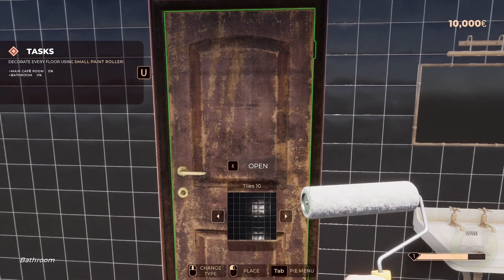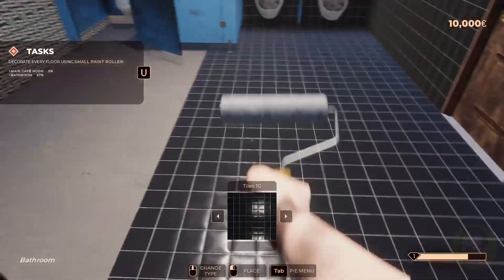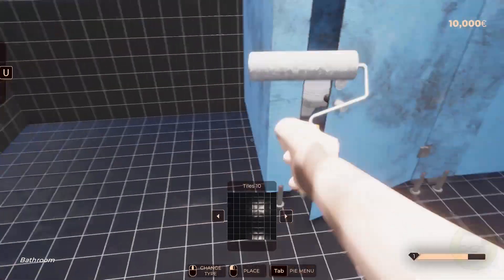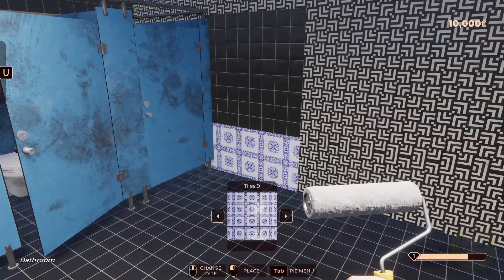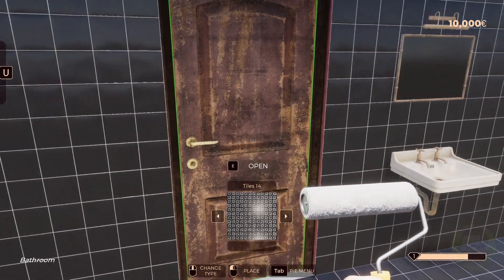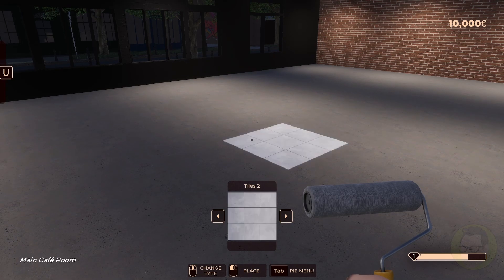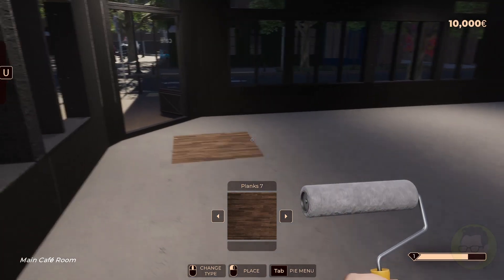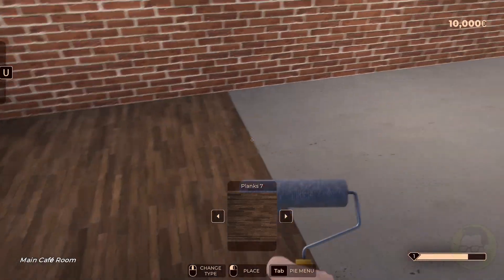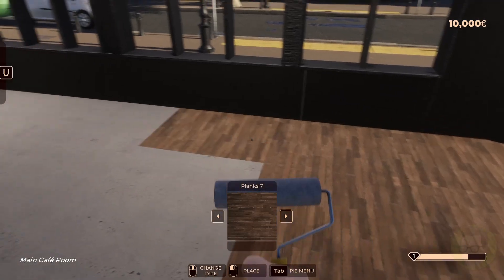Now it wants us to decorate every floor using the small paint roller. Bathroom floor as well - we're going to black tile through here as well. It's all going to be black - it's the poo vortex. Out here we are going to go timber. Yep, planks - definitely planks. Looks like we accidentally planked some of those walls. Just be very careful when you're laying floorboards that you don't accidentally floorboard up the walls.